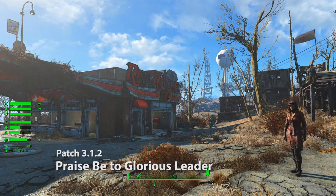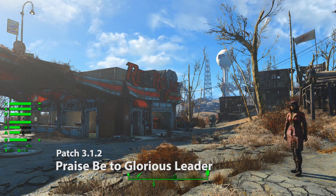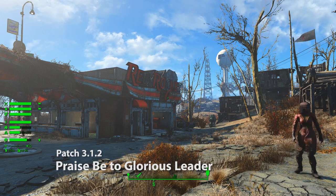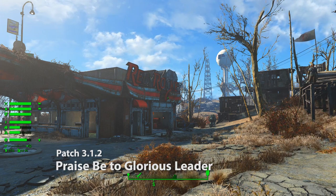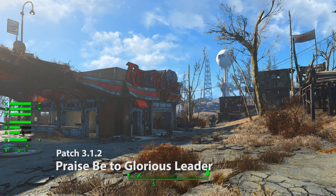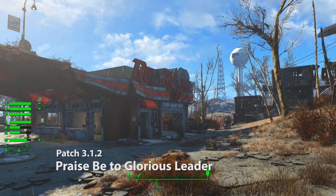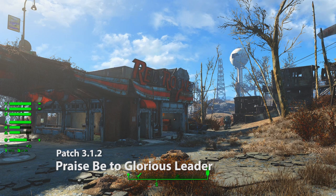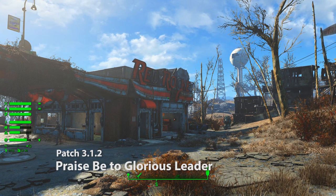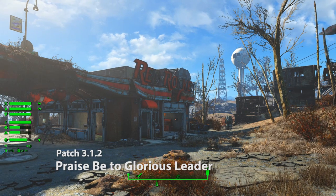That percentage is based on the time components, which are two things: one, there's a minimum time involved; and two, you have to have a certain number of plots at a certain level. The one way you can impact it is to make sure you have that settler count reached — naturally your settlers will then build all the plots required to push that percentage higher. It's there so you can see some progress, since a lot of people were getting frustrated that it felt stuck. And now if you are stuck, you'll have proof because you can show me that percentage that isn't budging and we can troubleshoot from there.